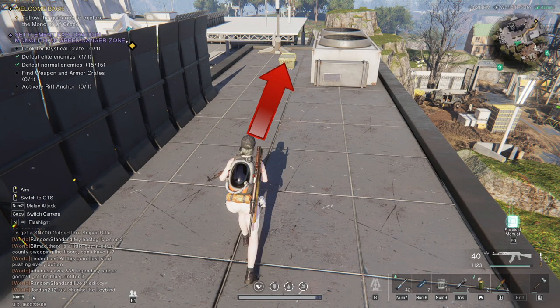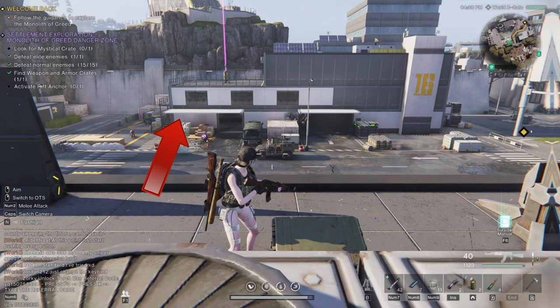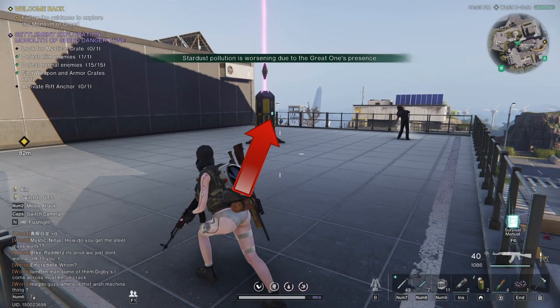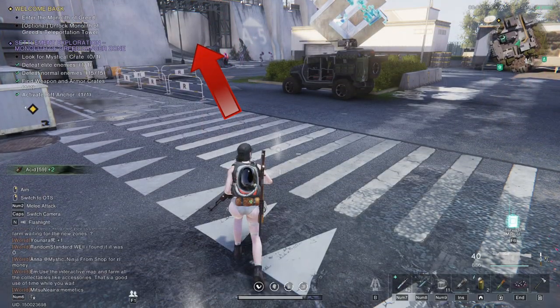Pick up the first chest. Glide down to the stairs. Go up the stairs. Activate the anchor. Go back down to the street. Head up this ramp.